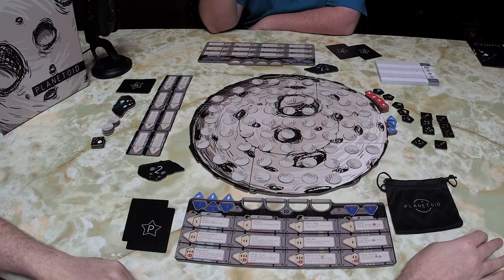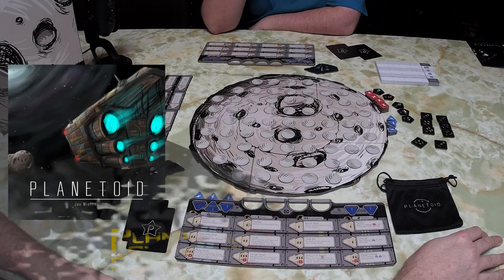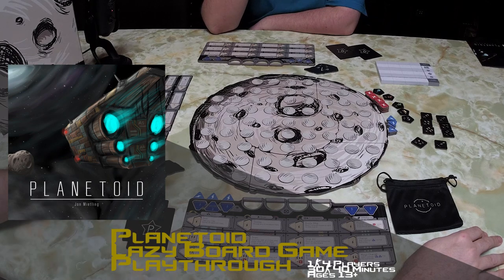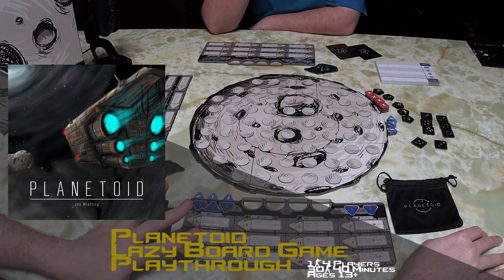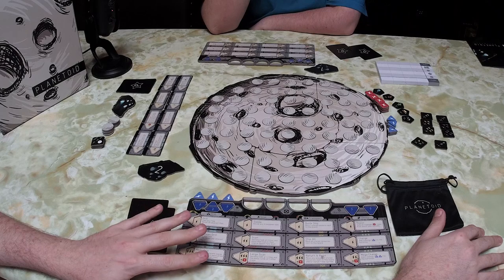Hey guys, welcome back to another Unfiltered Gamer lazy playthrough. Today's lazy playthrough is the game Planetoid by Portal Dragon. It plays two to four players, with a variant for one player, and takes about 45 minutes — it says 30 minutes on the box, which is about right. We played the original variant of the game, which is a very simple game.